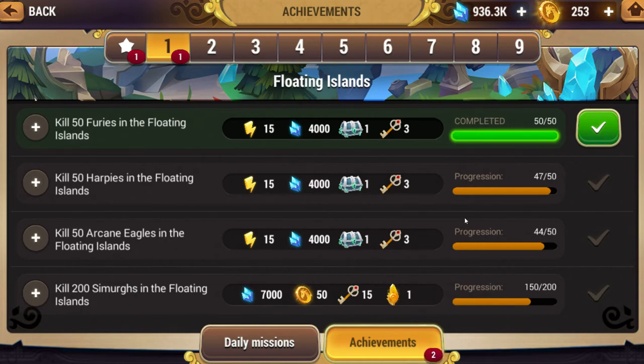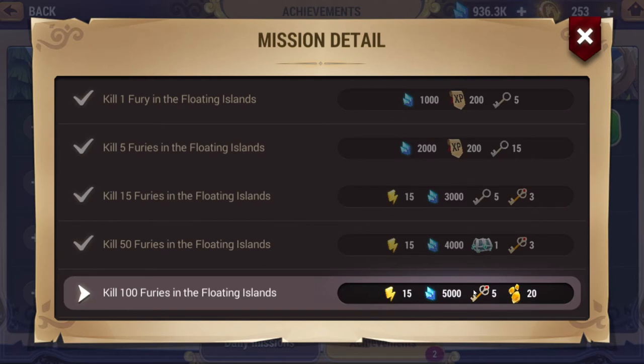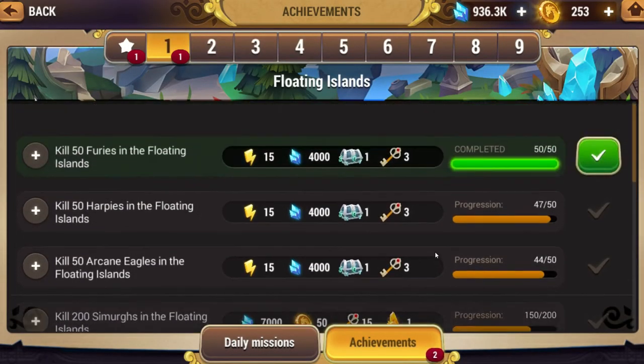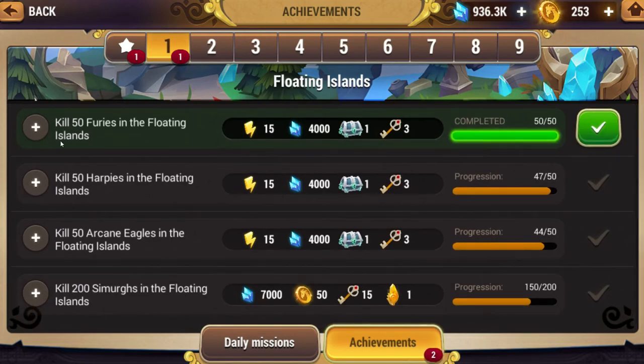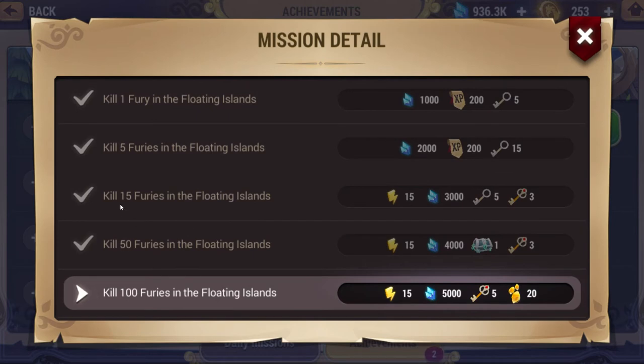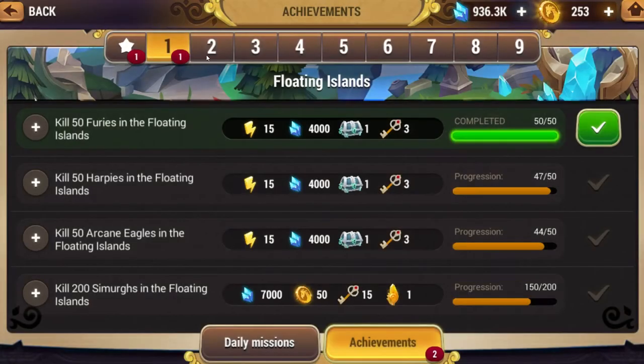Afterwards you hand them in — these are kind of a little side bonus. Funny enough, the most useful thing about completing these isn't actually the good keys; it's the bad keys, that chest, and the small chest, which I'll get to in a bit. But the good part of doing these quests is, you know, kill 50 furies gives you 15 energy — pretty sweet. They're all pretty similar, mainly 15s.